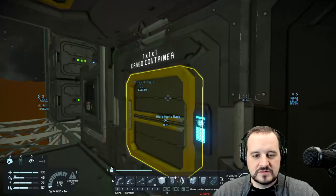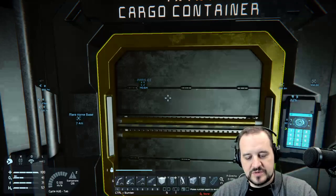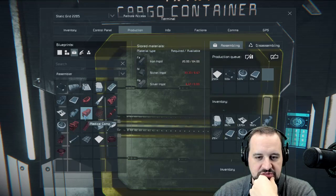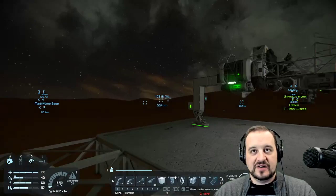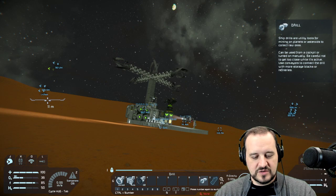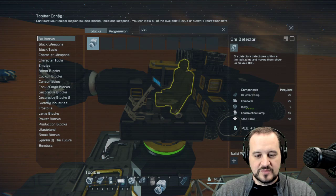Let me remind myself to build the medical components — I need silver. I can log off and not have to worry about dying from exposure over time. While our little ship prints, let's quickly make a detector component — we need that to make an ore detector. Let's put an ore detector on this thing; it's so small it doesn't matter where.